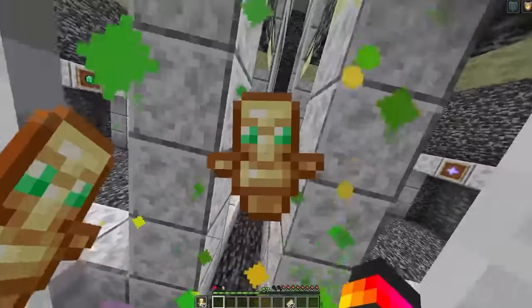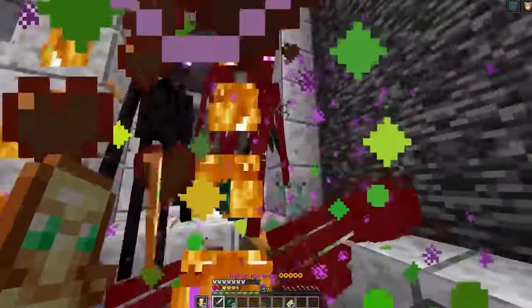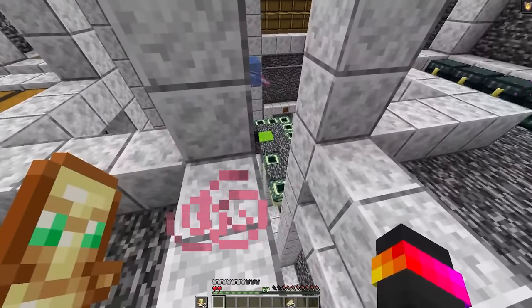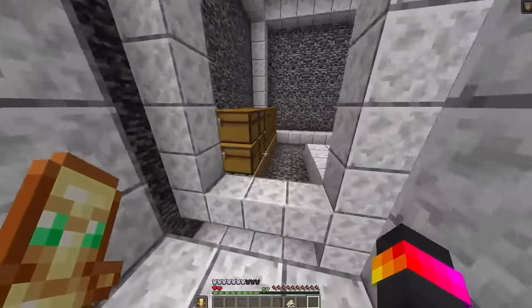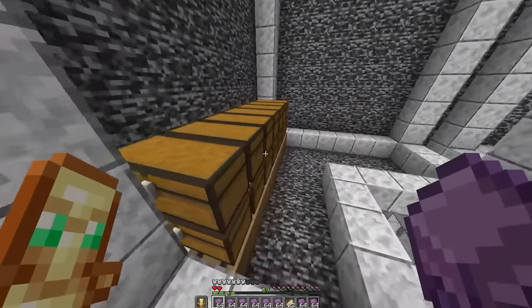It broke! Okay, hold on — I cannot afford to be on one heart. Where's my god sword? Get out of here! I just went through like 20-22 totems there. Did we finish the totem chest? We didn't even finish it. Next up is shulker shells — you only need like two stacks of these at max.